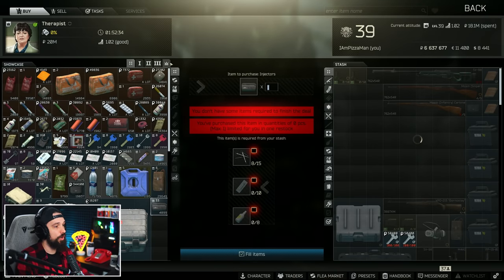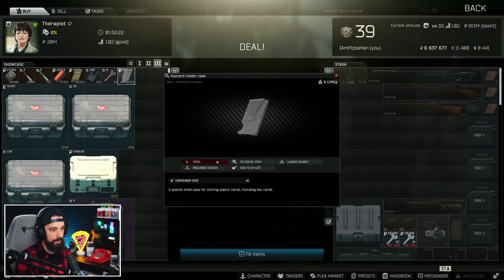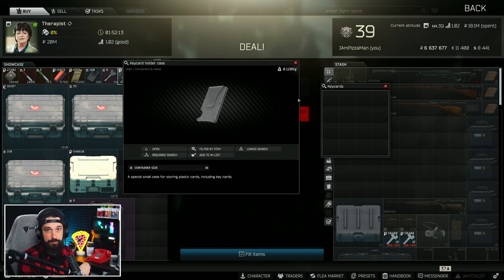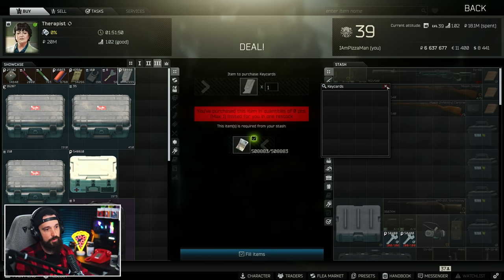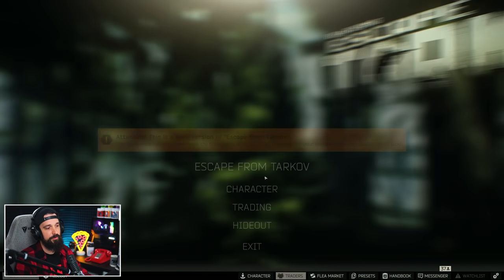The other new case is the key card holder. You can purchase that at Therapist Level 3 for 508,000 rubles. It's the same size as a key tool — one cell opens up to a four by four — but this only holds key cards. So if you're a labs player, all the colored key cards, your labs access key cards, and key cards from interchange and other maps all go here. Not a whole lot of utility outside of being a labs player. Currently this actually fits inside a docs case too, so if you're a labs player you can bring your docs case for intelligence and also put this inside it — the space savings there is crazy. I actually don't know if that's a bug or how it's supposed to be. You can find them on the flea market for about 350 to 380K.